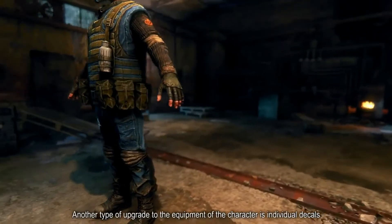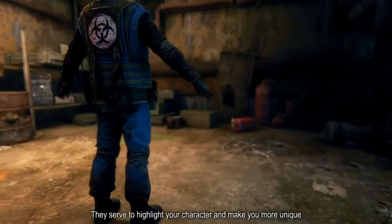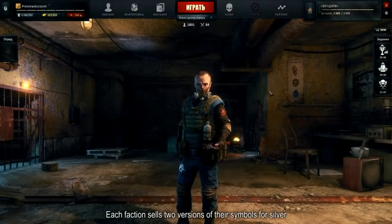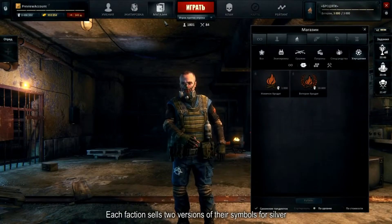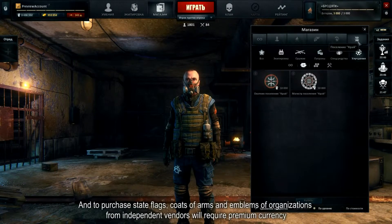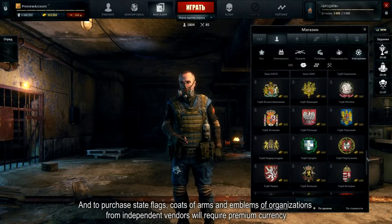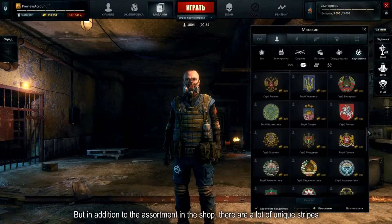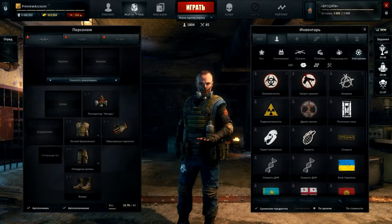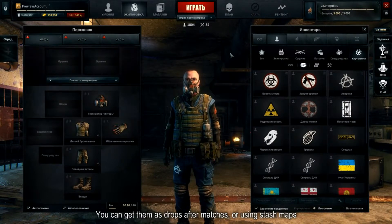Еще один вид улучшения для снаряжения персонажа — это индивидуальные декали. Они служат для выделения своего героя среди других. У каждой группировки за игровое серебро продаются два варианта их символики. Для приобретения государственных флагов, гербов и эмблем организаций у независимых торговцев потребуется премиум-валюта. Но кроме ассортимента в магазине, существует множество уникальных нашивок. Их вы можете получить по результатам боя, либо за использование карты схрона.